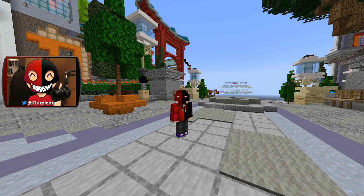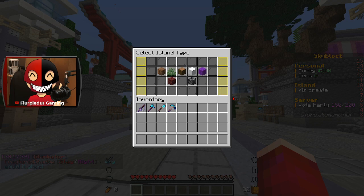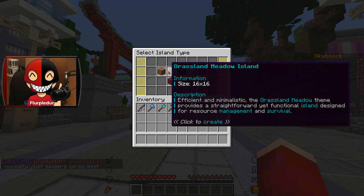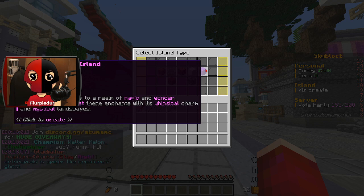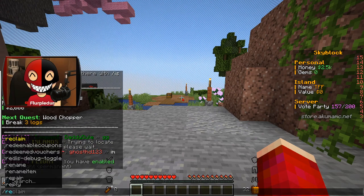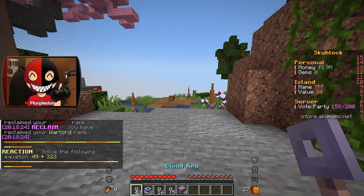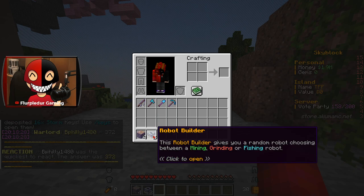There are also brand new island types, which I want to check out. I'm going to pick the one I think I'd like best. Also, one thing I need to do this season that I didn't do last season is slash reclaim. If you have a rank on the server, make sure you do that before you hop on because that's going to be super useful.